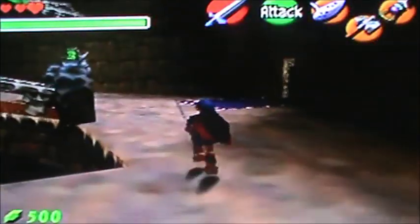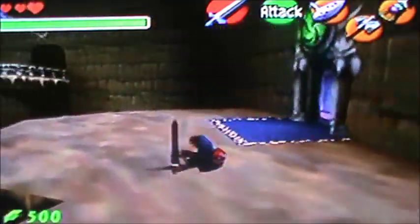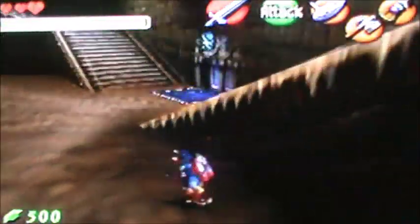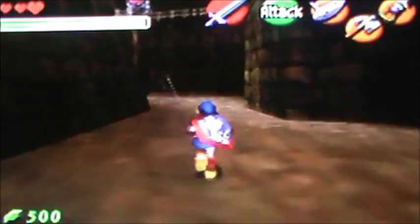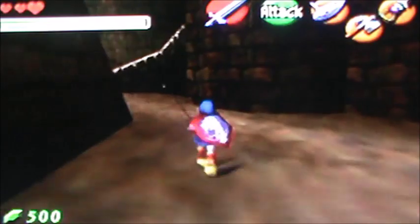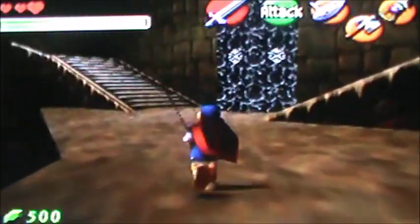So in the mini temples, we're going to go forest first, then water, shadow, fire. That looks like it's from light — Temple of Time — and up there's the spirit.